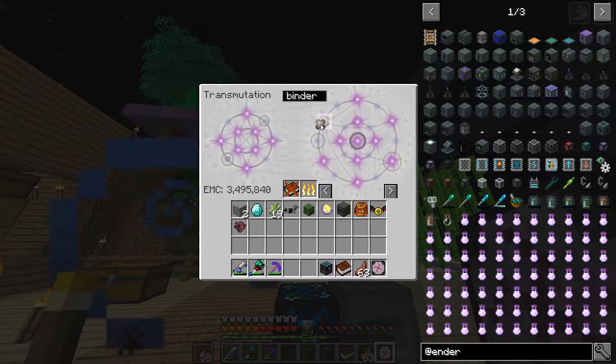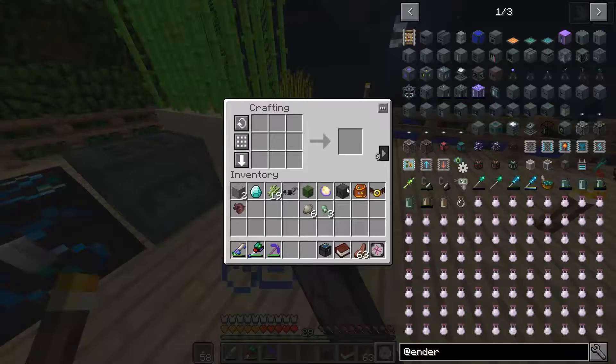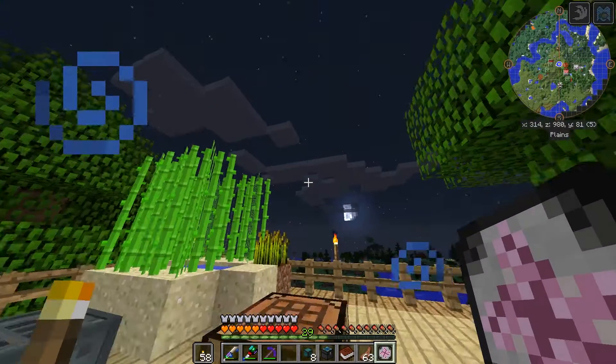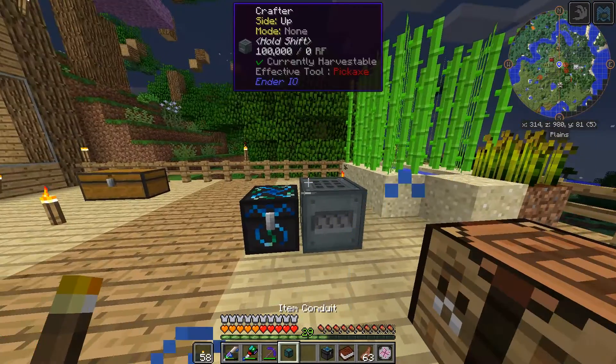So I need three of those and binders: one, two, three, four, five, six. And iron: one, two, three. Okay, we'll go ahead and make eight of the item conduits - this item conduit done.